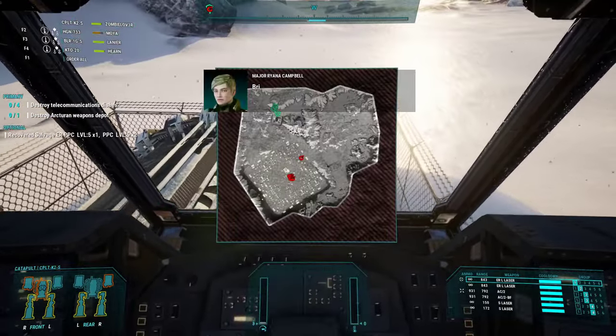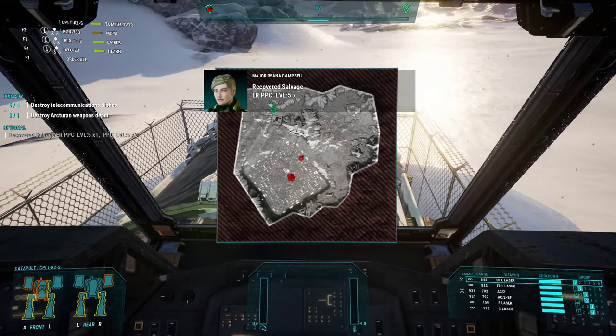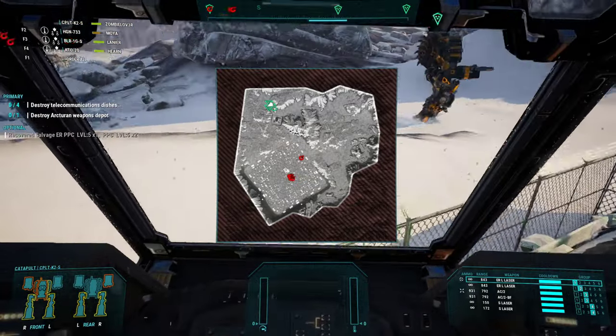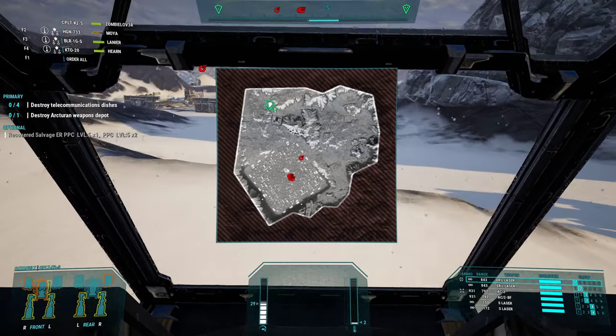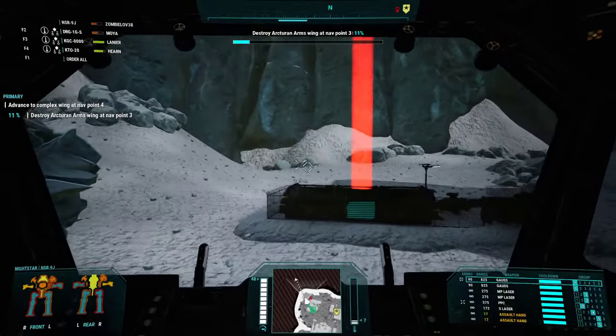Mission eleven and this one is way out in the top corner of the map. I wish there was a way to zoom in on the map, but you can see we're all clustered there - that's where it is. You're looking for the little green tent again. We get one ER PPC and two PPCs, all tier 5 - not bad. PPC vomits coming up.